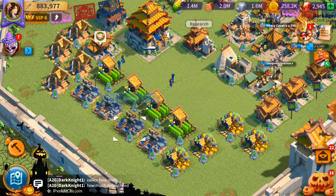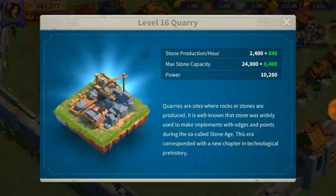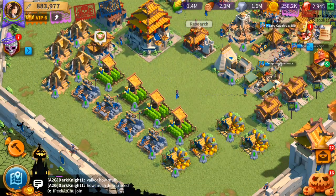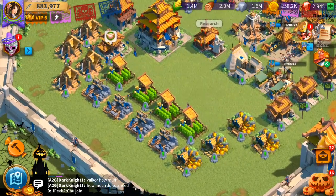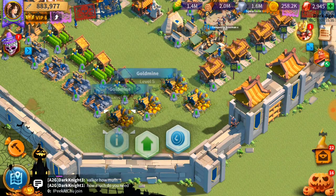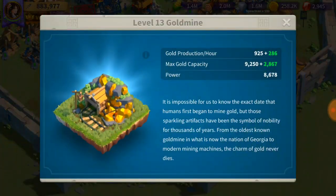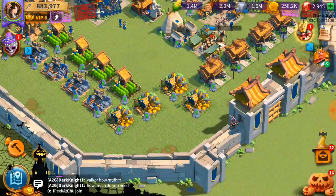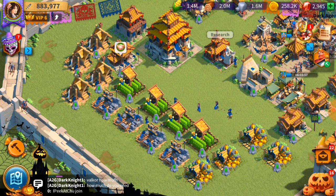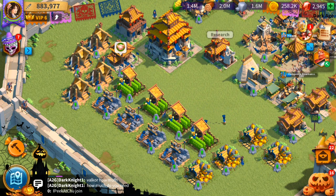Even with the stone quarry — a level 11 gives 10,000, but my level 16 quarry gives 24,000. If I max out all four quarries that's almost 100,000 stone every 10 hours. Same thing with gold mines — at level 13 to 16 you might get 80,000 to 100,000 resources of that type every 10 hours, and that's really slow.